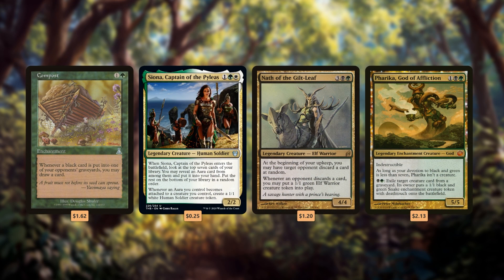Compost is a fine inclusion in any green deck. Since it's an enchantment, it's strongest in Enchantress decks like Siona, Captain of the Pyleas, and you can trigger it from discarding as well, so it's great in Nath of the Gilt-Leaf. But my favorite home is Pharika, God of Affliction, since you can give your opponents black Snake creature tokens and then draw cards when they die, so it's never a dead card in any game.